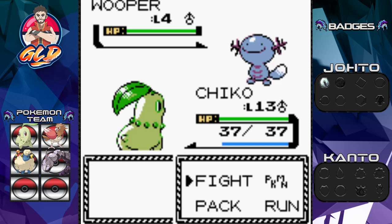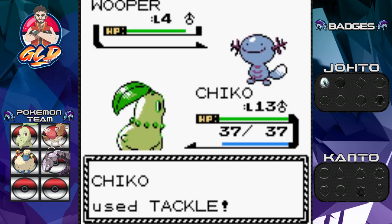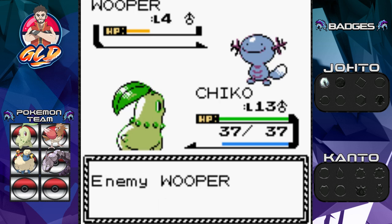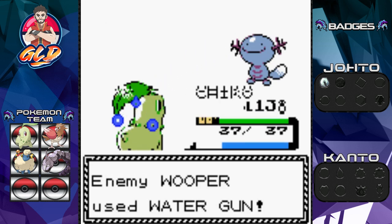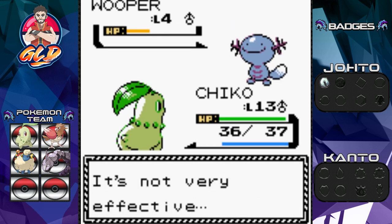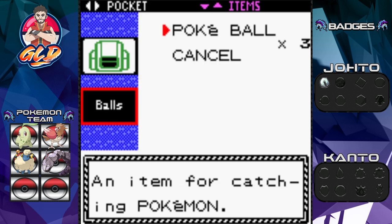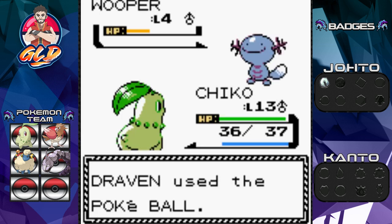Here we are with Wooper — the Water-type Pokémon you'd actually try and get. It's a pretty good Pokémon when you think about it. Not the fastest later on, but it's actually very useful in the very beginning of the game.